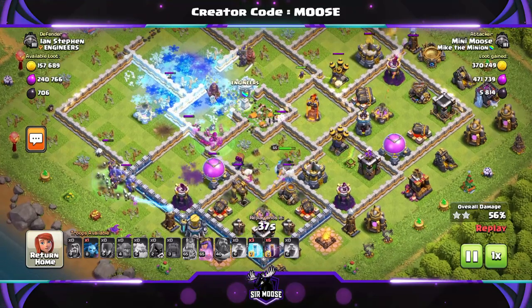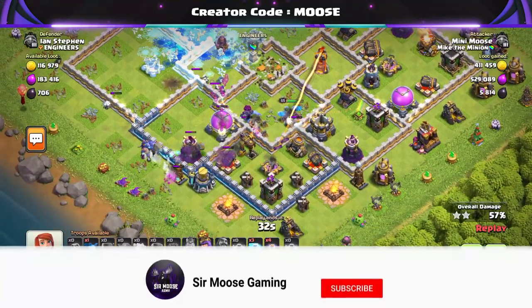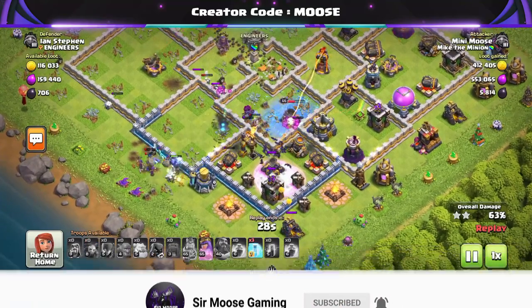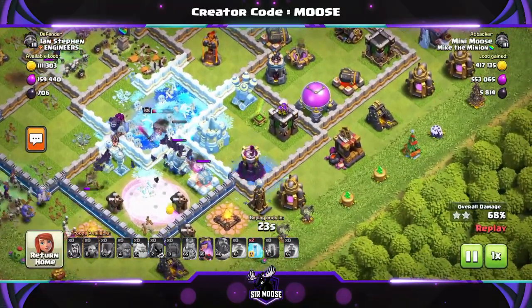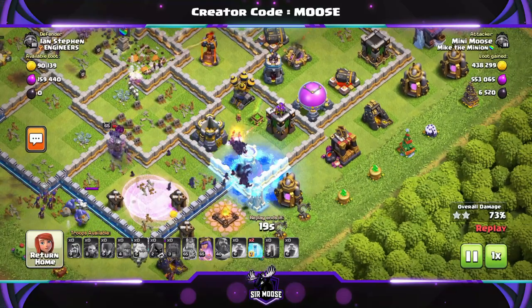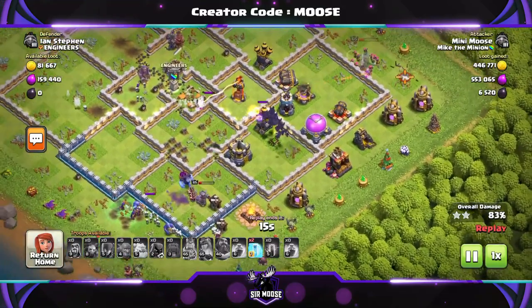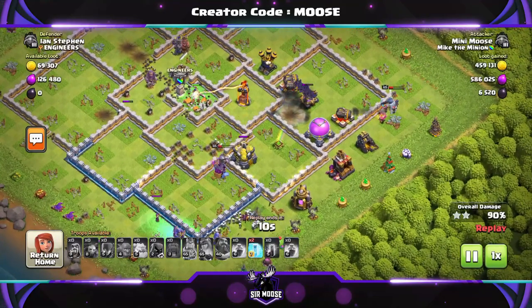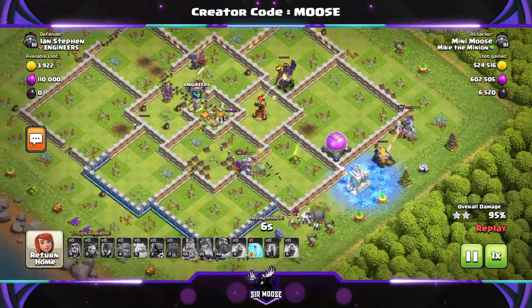The headhunters are getting really angry at me — they're supposed to take out heroes, but by the time I put them onto the battlefield there are no heroes anyway, sorry! The last stage of the attack is very important — it's the difference between two and three stars quite a lot of the time. Deciding when to use the bats: their number one enemy is wizard towers and multi-infernos on Town Hall 12, and scattershots on Town Hall 13.